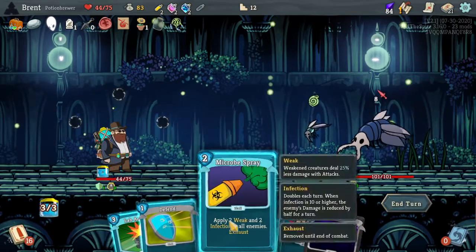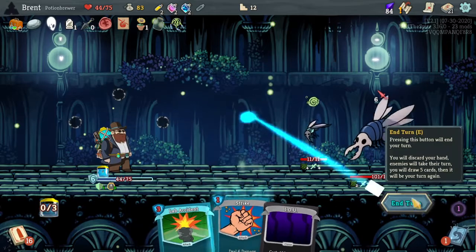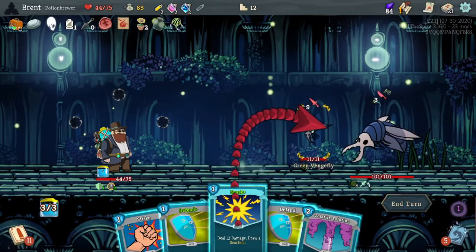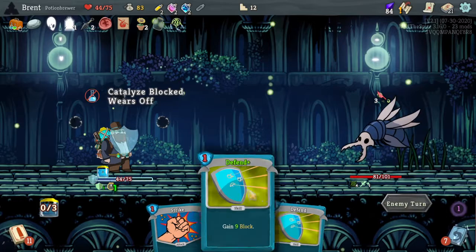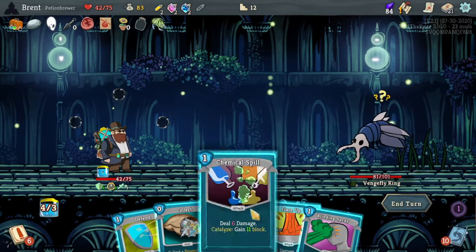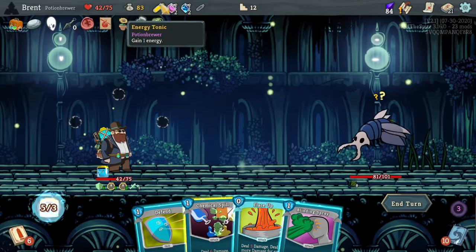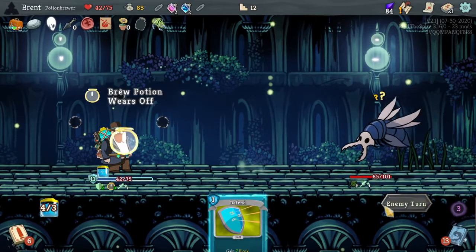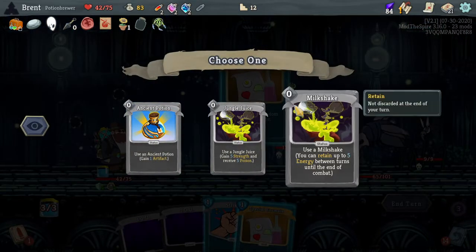Microbe Spray - we'll do that twice, which gives them a bunch of Weak, very good. I can do six, so let's do that to start. And then we will do Spark on you. I'm not too worried about three damage. We'll hit them for 20. We can't catalyze with the one card. Two more for each potion. Do that. Do that. Potion Brood - let's go ahead and take some more energy just to be able to get more damage. Play out now. I've used all those but have no more cards. Tiny fire potions.